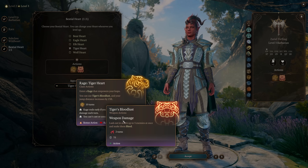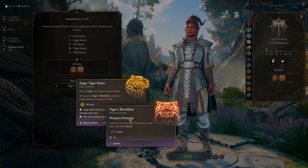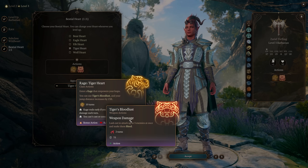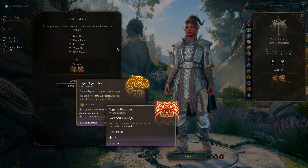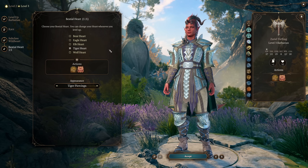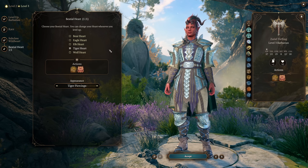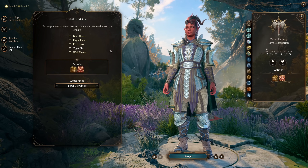Secondly, it doesn't include at all in this description that it halves the damage that you do with this attack. You would think this is just attacking three characters at once for full damage, but Tiger's Bloodlust halves the damage that you do. Or does it? Because there's also a math error with how this is displayed in-game, so let me cut to that and show you.